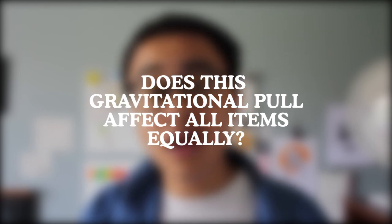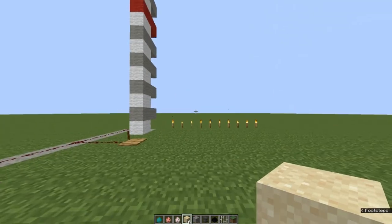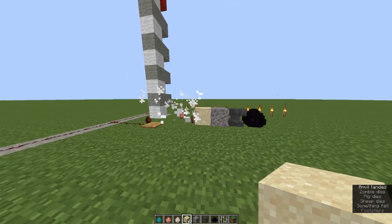And then came my next question: does this gravitational pull affect all items equally? I did the same experiment but with different items, including passive mobs like the zombie, sheep, and pig; sand, gravel, and anvil; and lastly, arguably the most rare item in the game, the dragon egg. I really expected all of these items would drop at the exact same time, and I was shocked when they didn't. Instead, the zombie, sheep, and pig dropped first, followed by sand, gravel, and the anvil, and lastly the dragon egg.